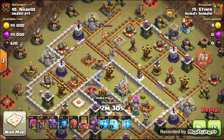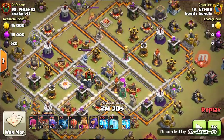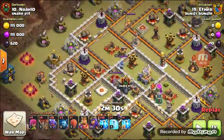You're going to notice something real quick. Number 19, the attacker — one of my Town Hall 10s — versus the enemy's number 10, a Town Hall 12. How do you think this is going to work out?